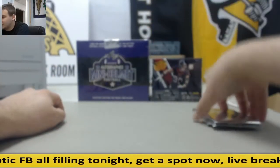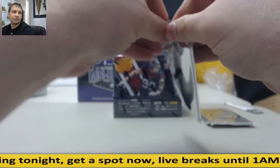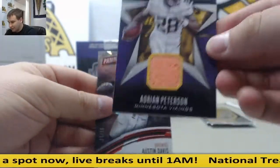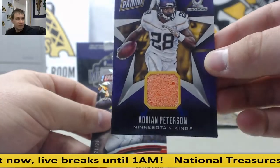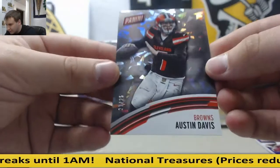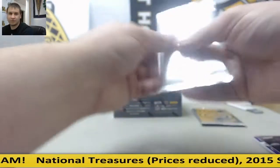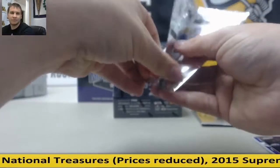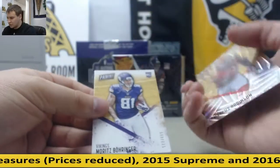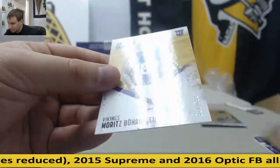Then we're doing Absolute. So first we have our three kickoff packs. Pretty nice hit here — Adrian Peterson. Looks like a pylon relic. And 21 to 25, Austin Davis for the Browns. We have DeMarcus Robinson, 47 of 50.